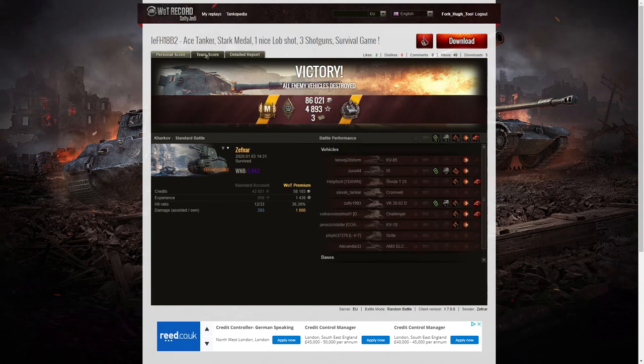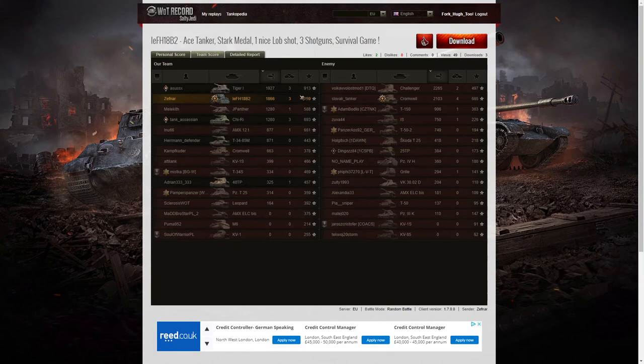He did end up with a Stark's medal as well — he blocked sufficient damage to more than two-thirds of his hit points, got at least two kills, and survived the battle to earn the medal. His WN8 first was 5,843, which is super unicum standard. Looking at team score, he was actually second on his team but fourth overall on damage. The high scorer was the Challenger — the one he killed with that fantastic shot — with 2,265 hit points. 2,103 goes to the Cromwell who picked up the High Calibre. The next high scorer was the Tiger I with 1,927 and then Zephler with 1,866.